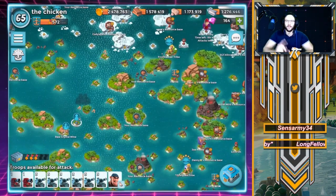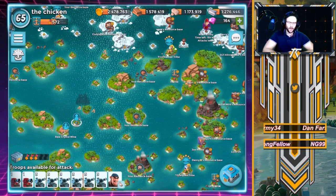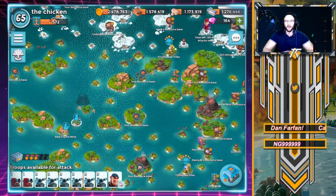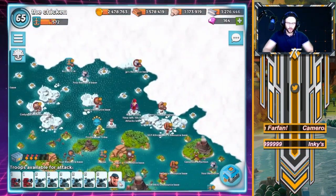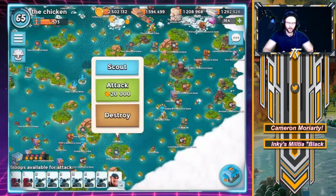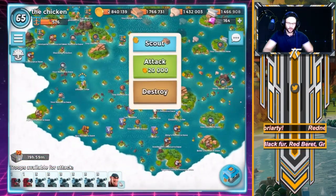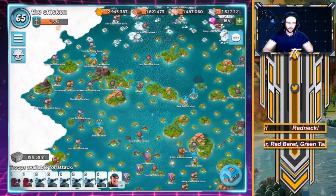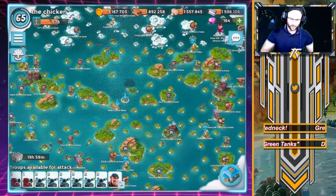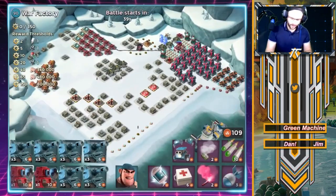You get trophies at stages 10, 20, 40, and 60. I'm very excited - I think it's gonna be a blast. We're gonna go ahead and take on War Factory today using what I'm calling the next meta for this crab: two scorchers, six tanks, and Private Bolt with the Shock Knuckles. I feel like this is going to be the best composition for the Mega Crab, bar none.